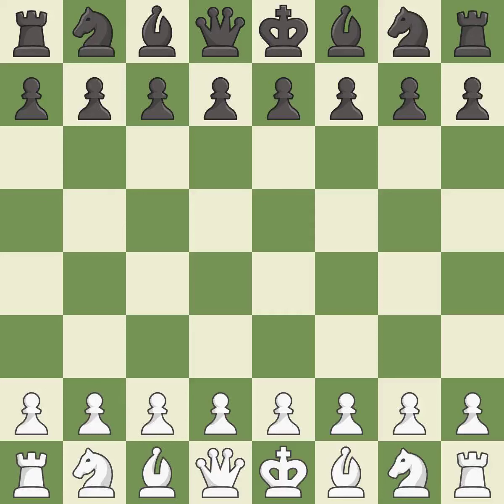Queen's Gambit Declined, Harwitz, two knights, blockade line. Balanced — neither player ever had an advantage. That game was pretty competitive. Both players had an amazing opening. That was an incredible middle game by both players. Both players had a nice endgame.